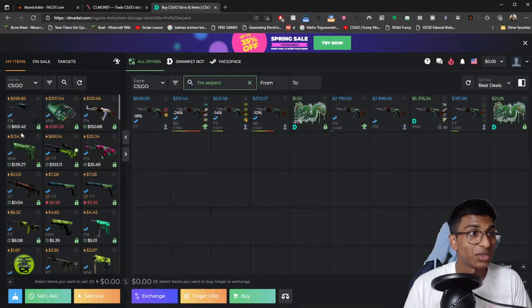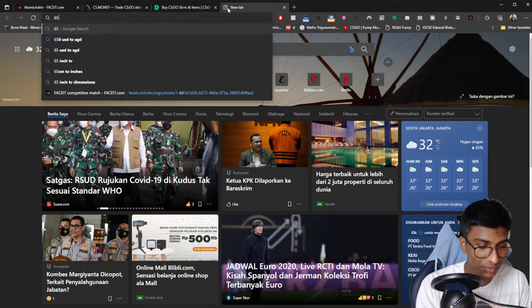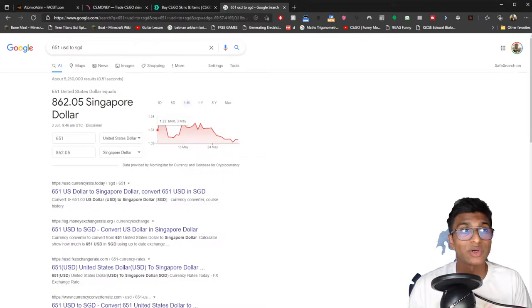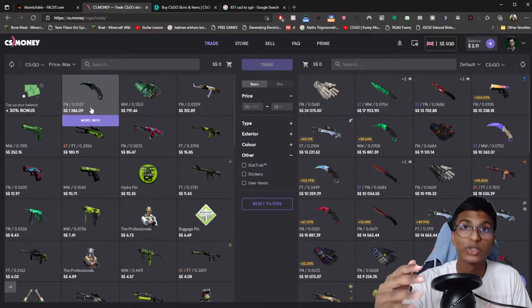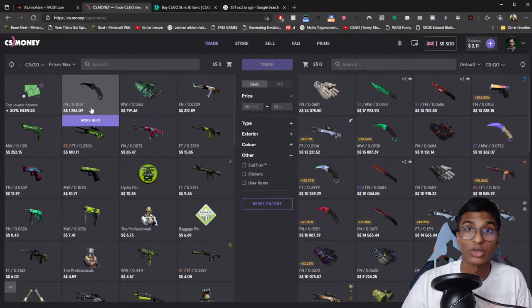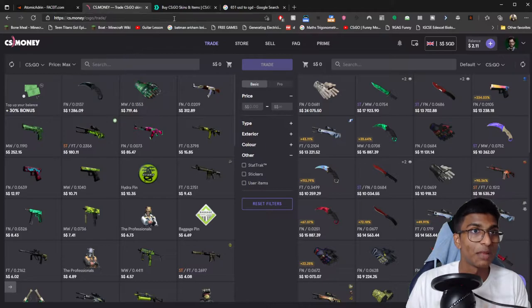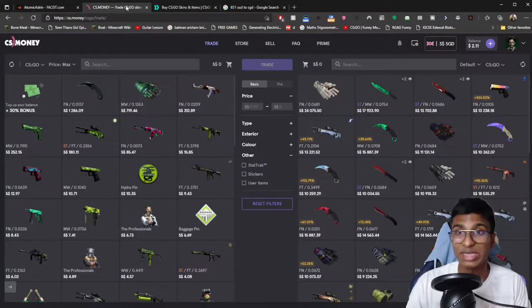For instance, this website shows that my Rambit is worth $651 USD — that's $862 SGD. But on CS.money, my knife is worth $1,286. So when you're doing trading, especially on specific skins, each skin is priced differently. One skin might be a bit more expensive on CS.money, but another skin might be more expensive on a different website. You have to be able to look through many different websites and see which one is the best for you.